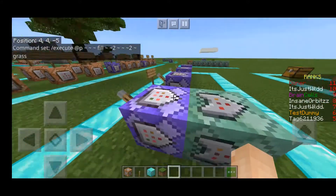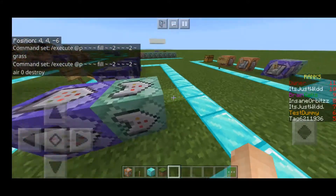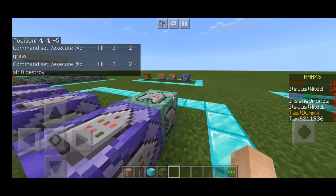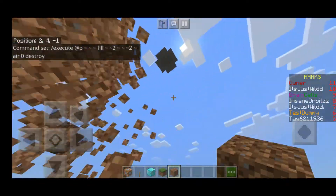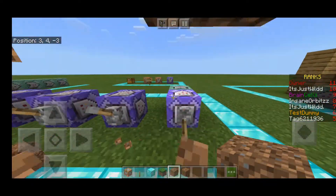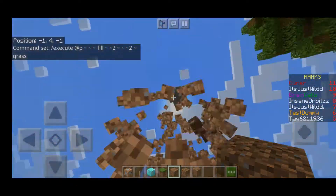The first one I've just done is slash execute at P, tilde tilde tilde, fill, tilde minus two tilde, tilde tilde tilde, grass. And then I've done the same thing but air, zero, destroy. So what it does is fill the block above my head with grass, then execute it at me, and it will fill it with air but will destroy what was originally there.